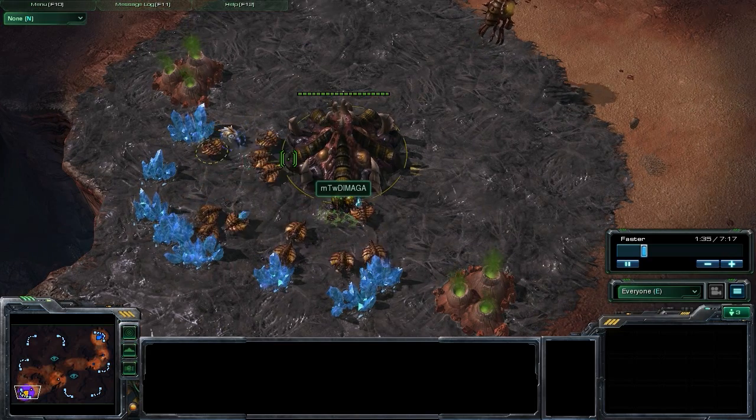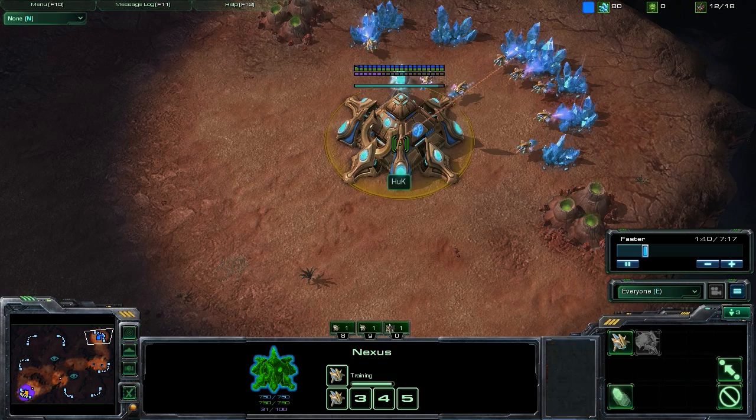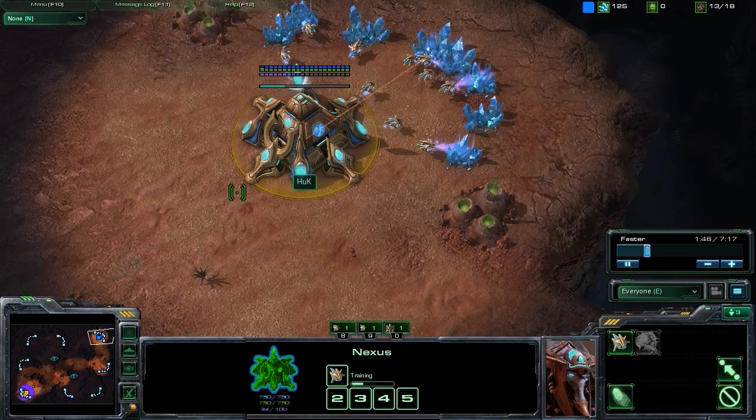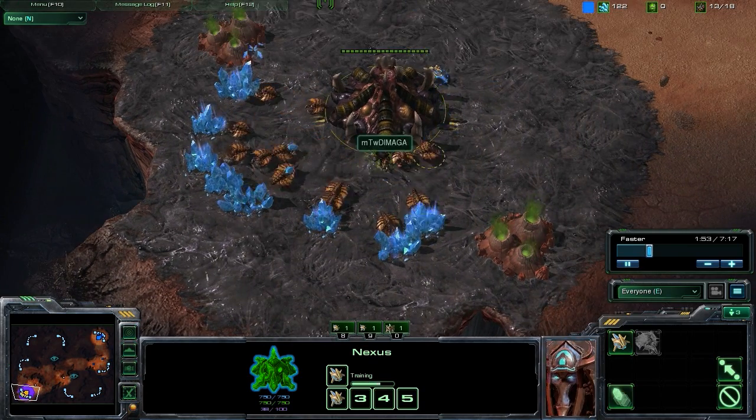That's the important thing to note about this particular video. This is going to be a Zerg strategy — Zerg versus Protoss. Our Zerg player in this replay is Damaga and the Protoss player is Huck. Two very, very good players, basically StarCraft II professionals.